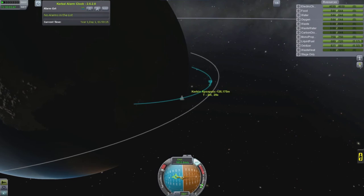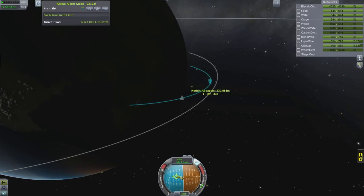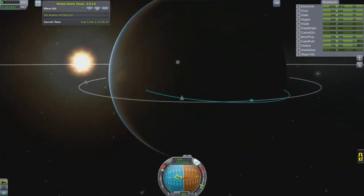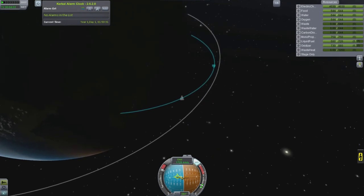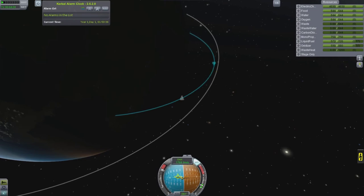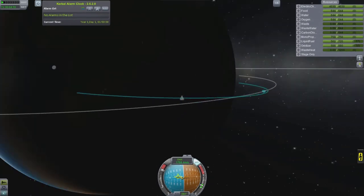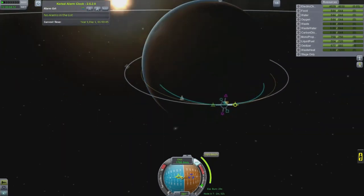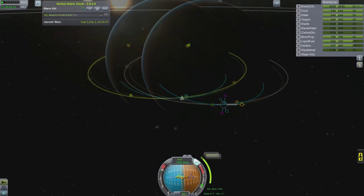This actually all worked out pretty well because I was able to get my apoapsis close enough to where the orbits of the other modules were, so the encounters came really quickly. The approaches were really quick to do. I believe in this one we do actually show the rendezvous, all that footwork, and then the dock. I'm going to speed it up a little bit.